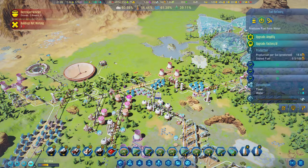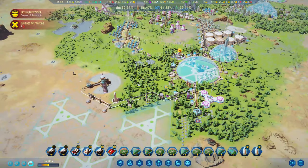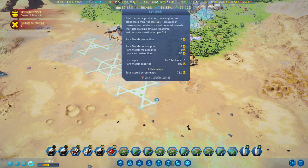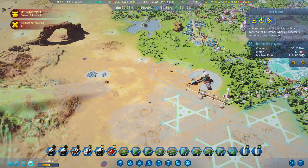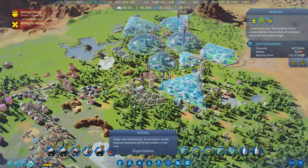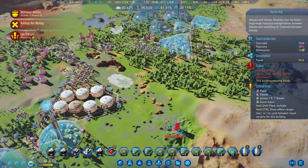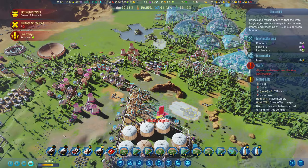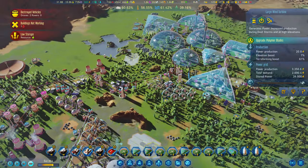Looking at the fuel and we're producing way more than we need now, that's great. The only one we're hovering around is rare metals. Mohol is going to help because that gives us an extra 20 per day. Almost there - just the machine parts going in. I'm going to go ahead and get one more shuttle hub in, so let's pop the shuttle hub over here. Fits in nicely.